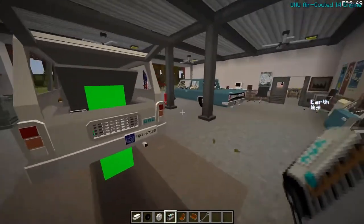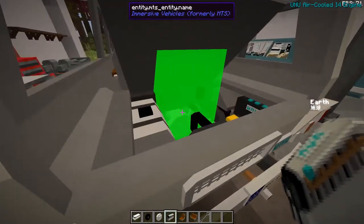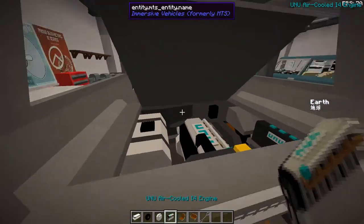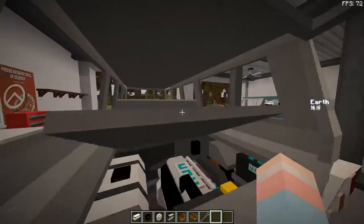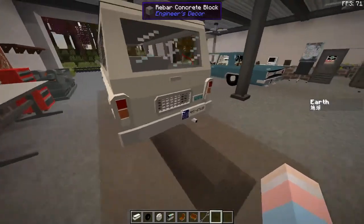Finally, the engine. This vehicle takes an air-cooled I-4. You just slap it in the engine bay here — it might take a couple of clicks. There you go. And then you can close these and you're done.